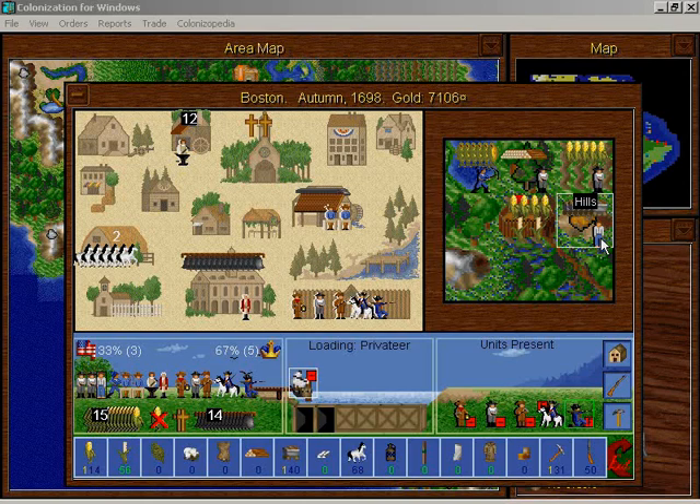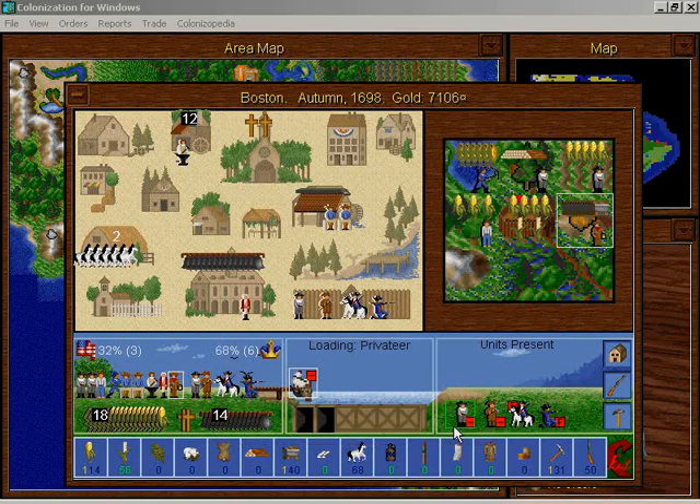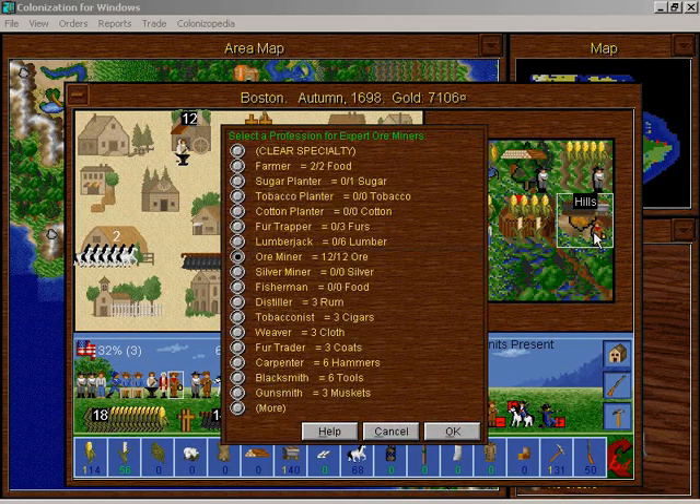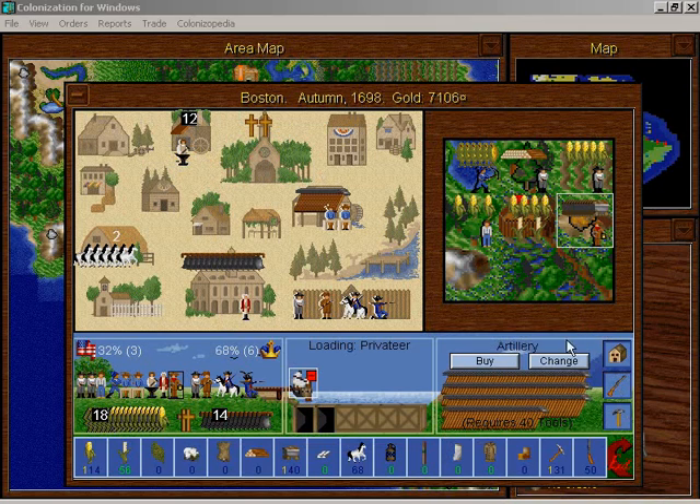This guy is going to be a farmer right there. And this guy, if I can click enough times, is going to be an ore miner. This game is killing me with this dragging problem. He's going to mine 12 ore. Ore to tool parity — I love that, it's really efficient. We're going to produce a lot of tools here in Boston, more than we need, and I like that.